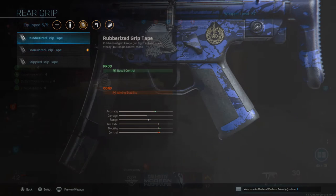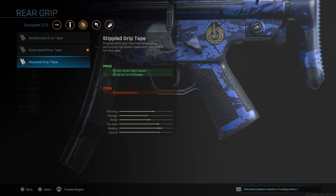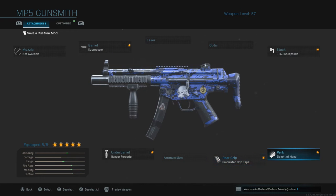The recoil control option is really only for long range combat, and we already have aim down speed covered with the stock attachment. So the Granulated Grip Tape is the one to have in order to control your weapon while moving forward and shooting — that's why I have it.